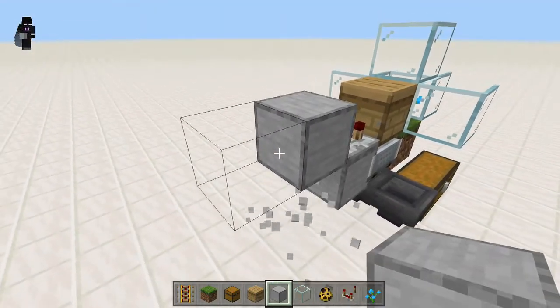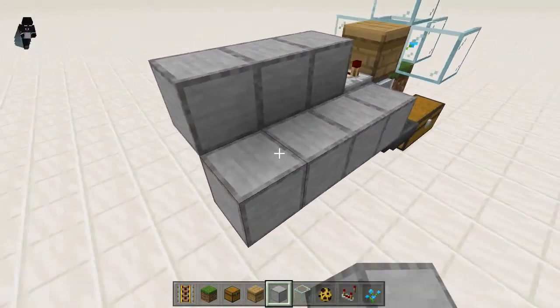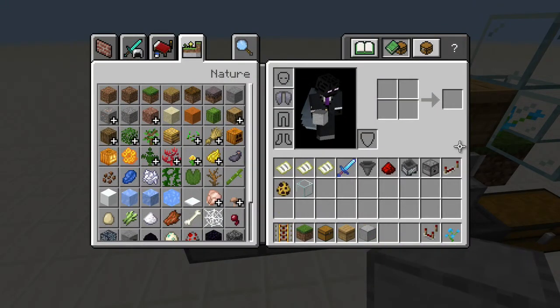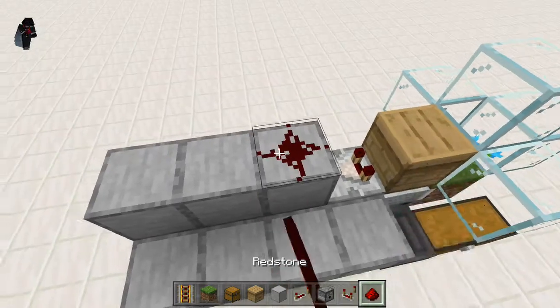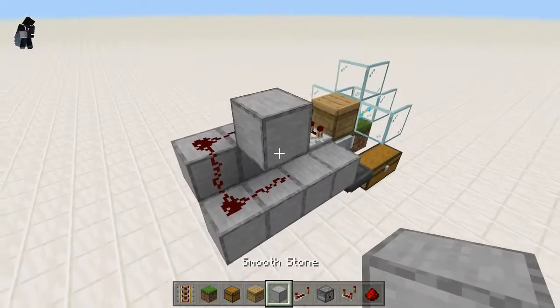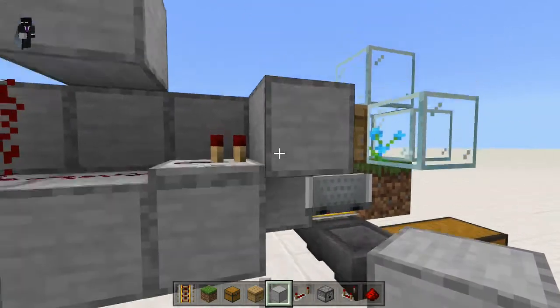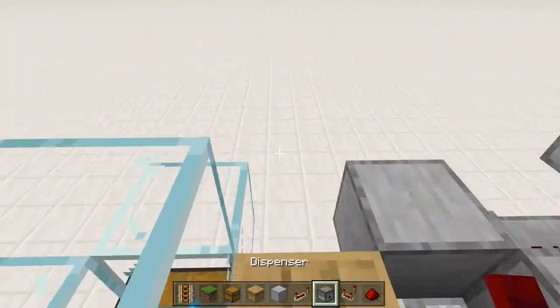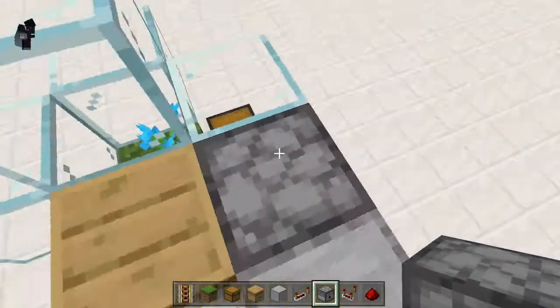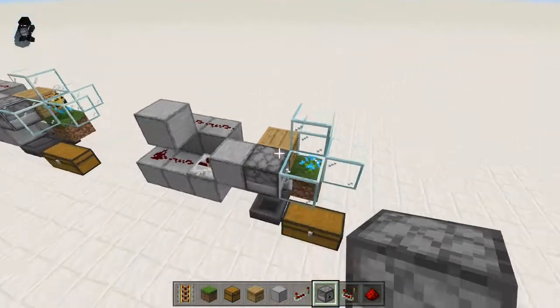Then you're going to want to place three blocks up and four blocks down here. Then we're going to grab ourselves some redstone repeaters and dispensers. We want five dots of redstone and a block here to separate the two lines. Then we want a repeater running into this block, and then we can destroy that block — we don't need it any more. Finally we're going to place our dispenser right in here and then we can either fill it with shears or bottles depending on what we want to get. It's really that simple.